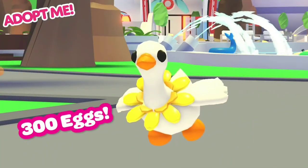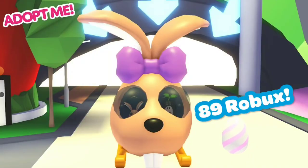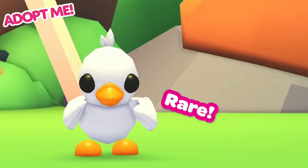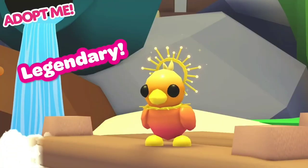The new Springfest items are the buttercup collar, the dandelion hat, the tulip stroller, and the bunny helicopter. You can also purchase the duckling box for 12,000 eggs, and inside you can hatch a rare happy duckling, an ultra rare flower power duckling, or a legendary sunrise duckling.